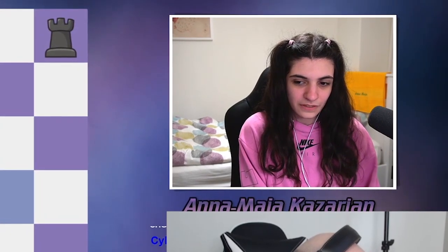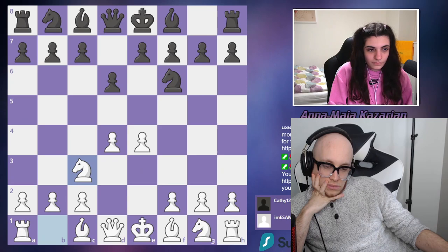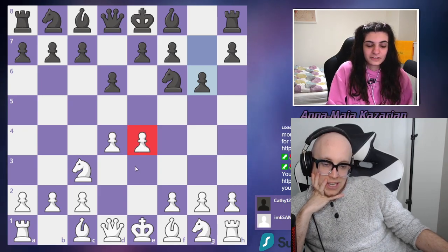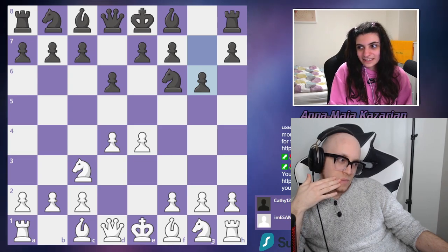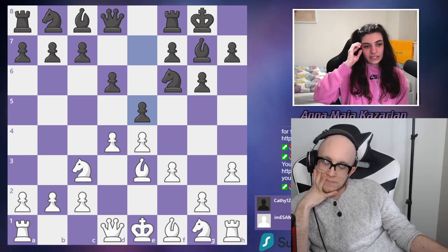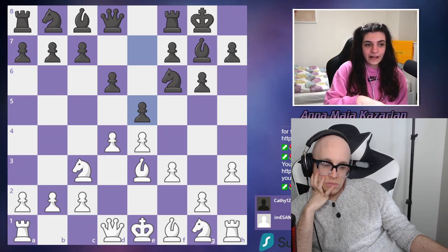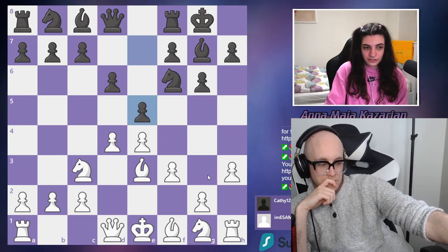So e4, d6, d4 is what he usually plays, knight c3, g6 — he kind of knows what he's doing here. Most of your opponents just blundered this pawn straight away, but your opponent has some ideas, which is unfortunate but totally fine. Also keep in mind: if they attack you on the side, try to play in the center. That's something you really need to apply in this opening because they often attack your king and you just have to push in the center with e5.